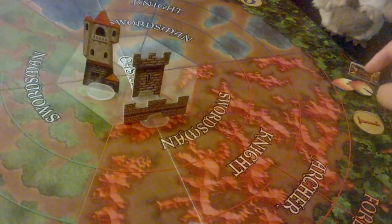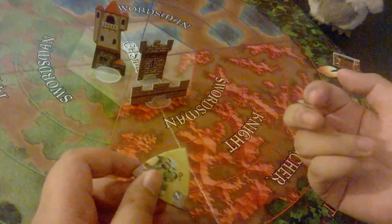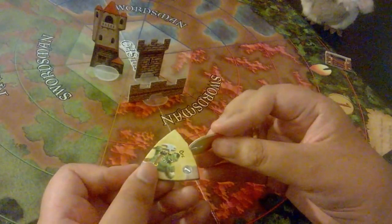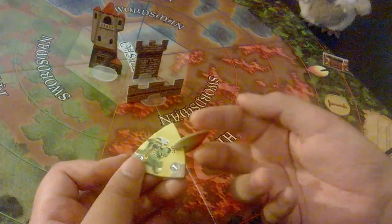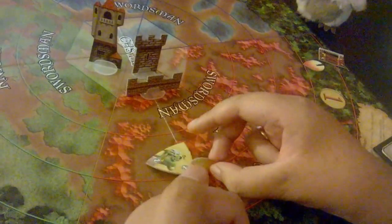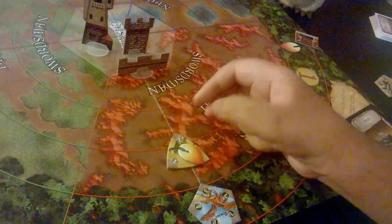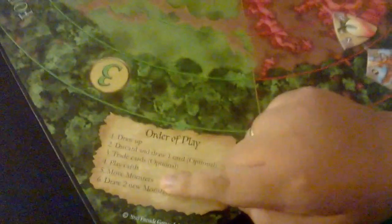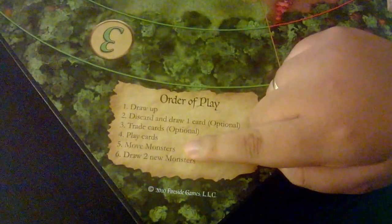That's not all the fiery goodness. If you, as the wizard, set a monster on fire with an attack card, you would take a flame token and place it on the monster. If a monster is set on fire with a flame token, then during step five on the order of play summary — after you move all the monsters — any monster that is on fire takes one damage for every flame token it currently has on itself.